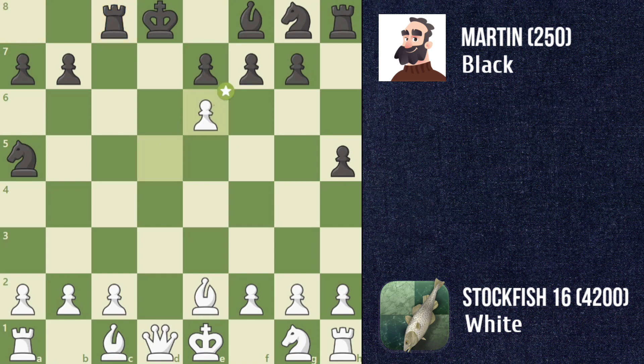Stockfish plays pawn e6, capturing a vulnerable bishop and setting up the potential for checkmate. Martin plays king c7, attempting to escape threats. Stockfish follows up with queen d7, continuing the path towards checkmate. Martin's king b6 puts pressure on a pawn and maintains the attack. Stockfish plays queen b5, keeping the checkmate attack alive.